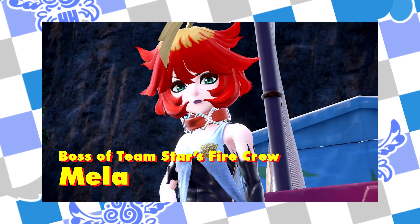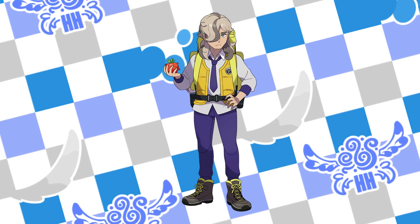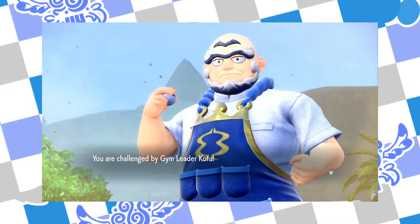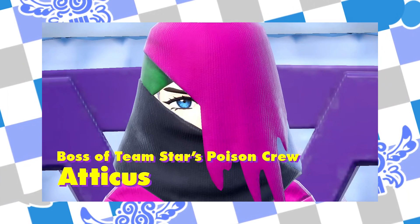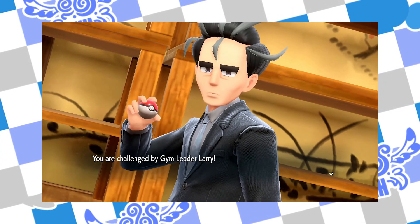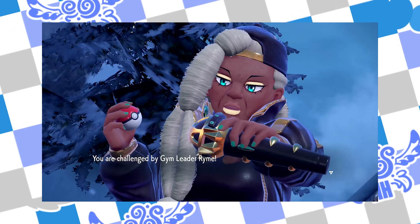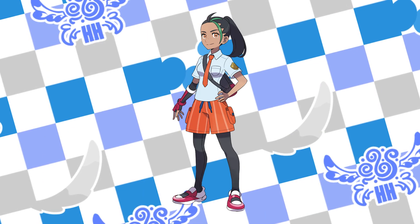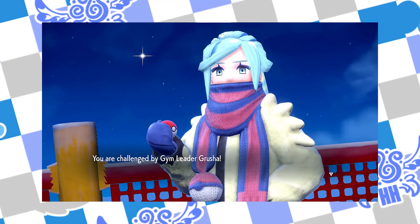Go back to help Arvin take down the Steel Titan and cool off by taking out Kofu right afterwards. Then take down Atticus's base, and since we need something more normal after his formal speech, take out Larry for our next badge. Party with Ryme right afterwards for stark contrast. Then head out with Arvin to take out the Ground Titan, and finally make Nemona happiest by taking on Tulip first and then Grusha right afterwards, earning all 8 gym badges.